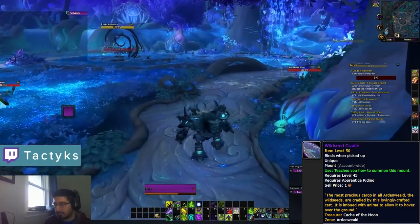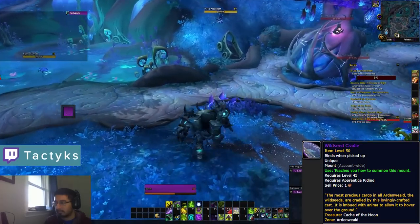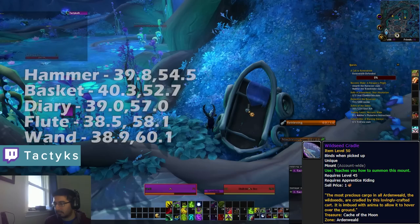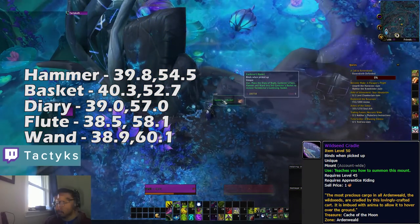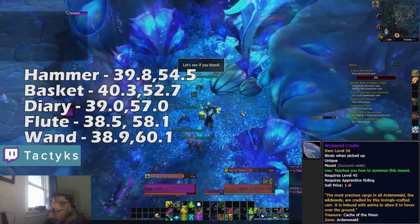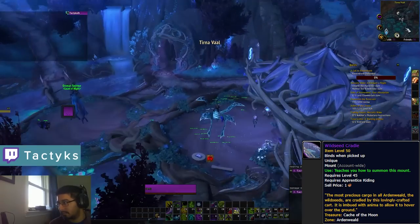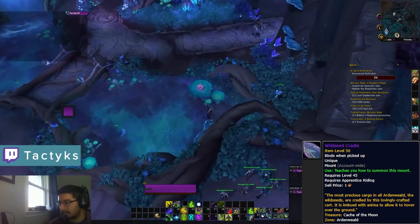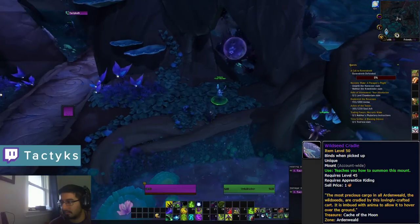Last up in Ardenweald we've got the Wild Seed Cradle, probably the easiest of the bunch. You'll need to collect 5 different tools in the Garden of Night, just southeast of the Root Home flight point: a hammer inside a cart, a basket near a fountain, a diary on the elevated platforms, a flute by a group of dancing spriggans, and a wand under a damaged cart. Once collected, combine them into Twinkle Star's Gardening Toolkit, then take it to Twinkle Star in Tirnaval. She'll unveil the Cache of the Moon, letting you obtain your cradle and travel in style just like Baby Yoda.